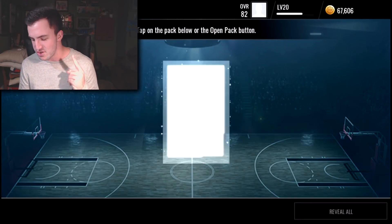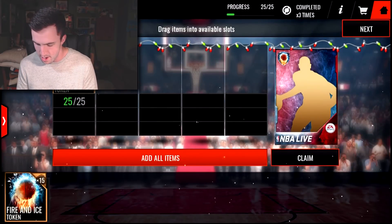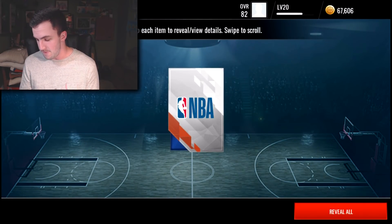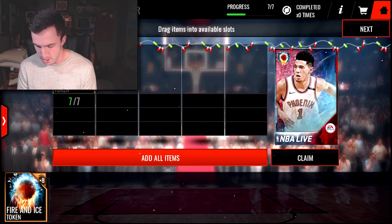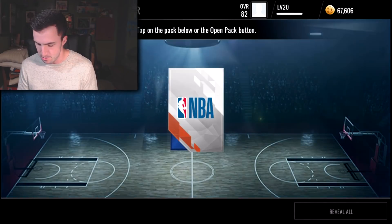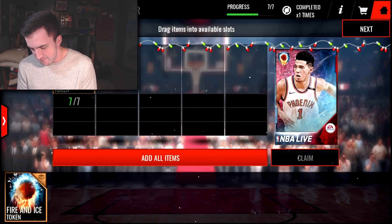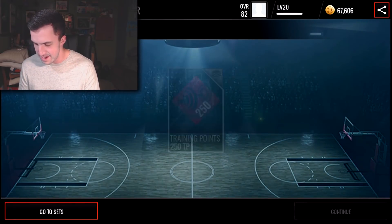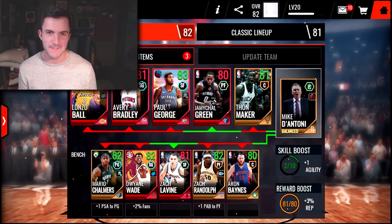We get two gold so far. If we could get just one elite out of here that would be amazing, but either way I'm going to be happy. We get a Zach Randolph right there, and then one more guaranteed gold — a Stanley Johnson. Then we open our chance of the fire and ice player packs. Usually these aren't good to me, and yep, that's about what I expected: 250 training points. Just my luck.